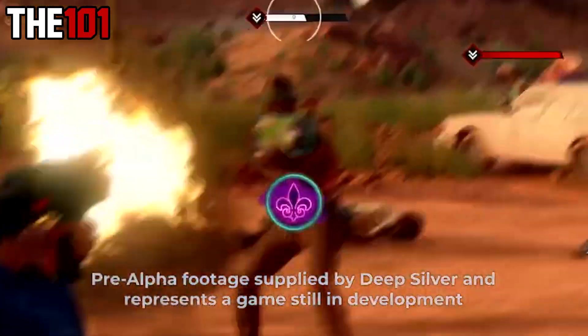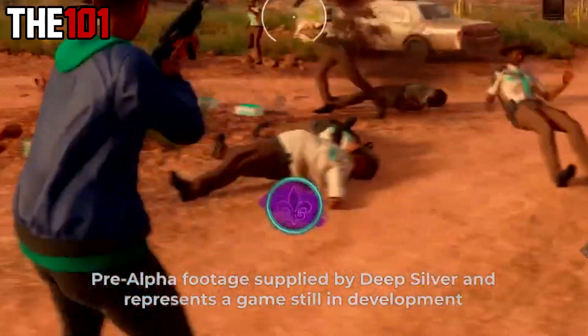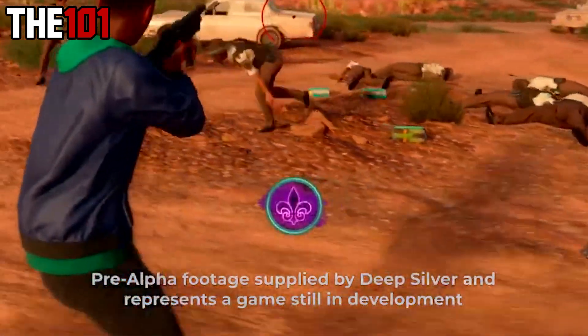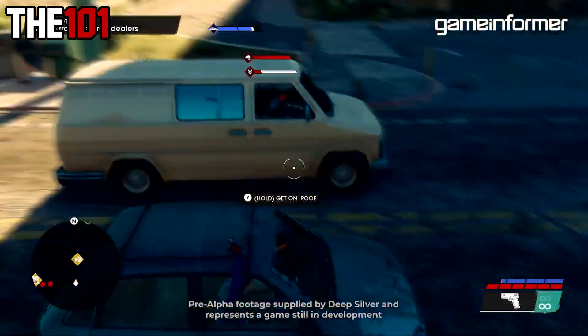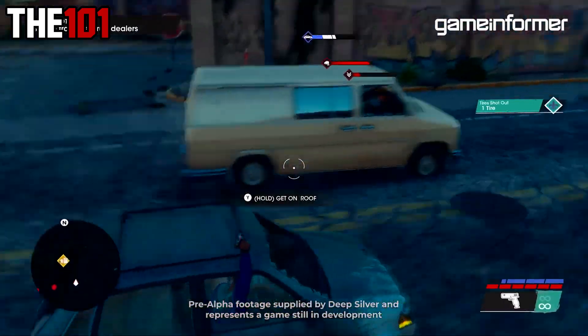We've also got some other icons on show. The middle one we think is an ability or a special move. It's also possible this might mean special ammo is available for certain guns, but we will see.